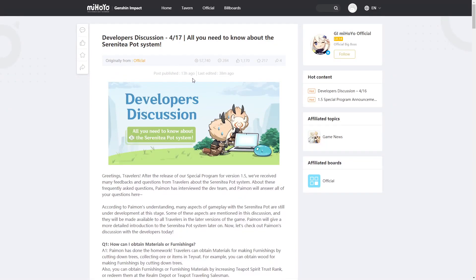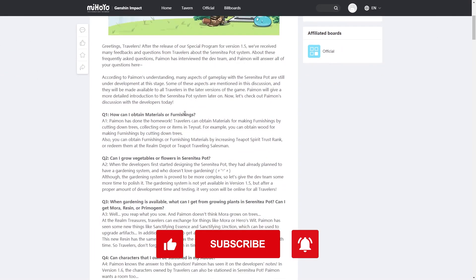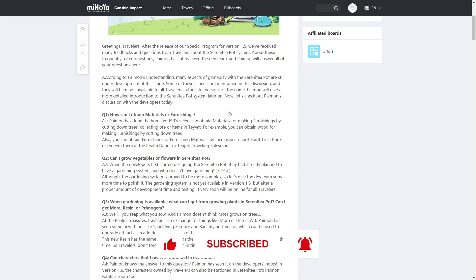Let's take a look at the developer discussion for the Serenity Pot introduced in version 1.5. Question one: how can I obtain materials or furnishings? Paimon's done the homework — you can obtain them by cutting down trees, collecting ore or items in Teyvat. You can also obtain furnishings by increasing teapot spirit trust rank, or redeem them at the realm depot or a teapot traveling salesman. The highest rank appears to be 10.